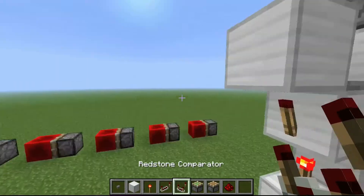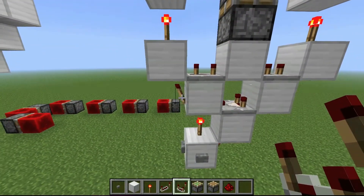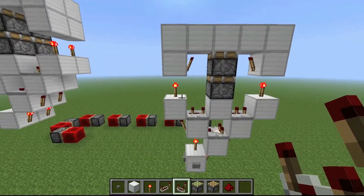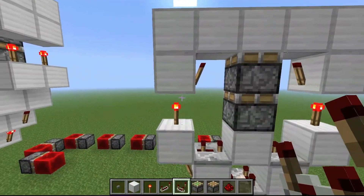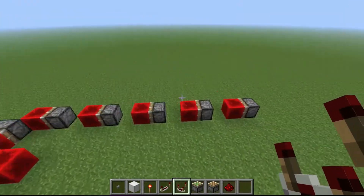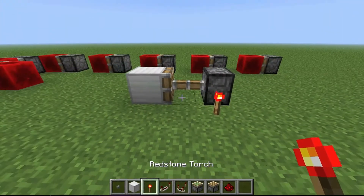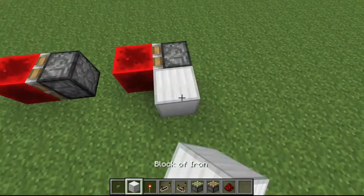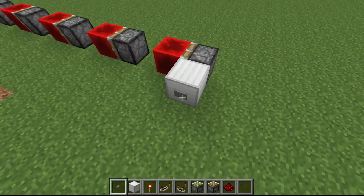My friend Redstone Cheap did a video on it. The way this works is this is a monostable that puts out a two-tick pulse, and that goes into this torch. What happens here is the torches take longer to turn on than they do to turn off — it's kind of like a piston extending. A piston takes time to extend but it retracts instantly, as demonstrated here. So you see you have a delay, but they all retract at the same time.